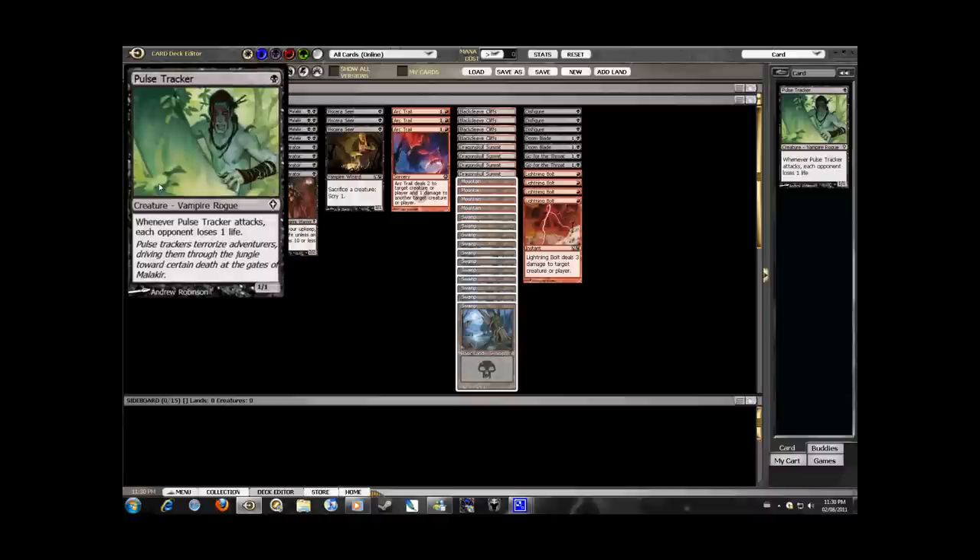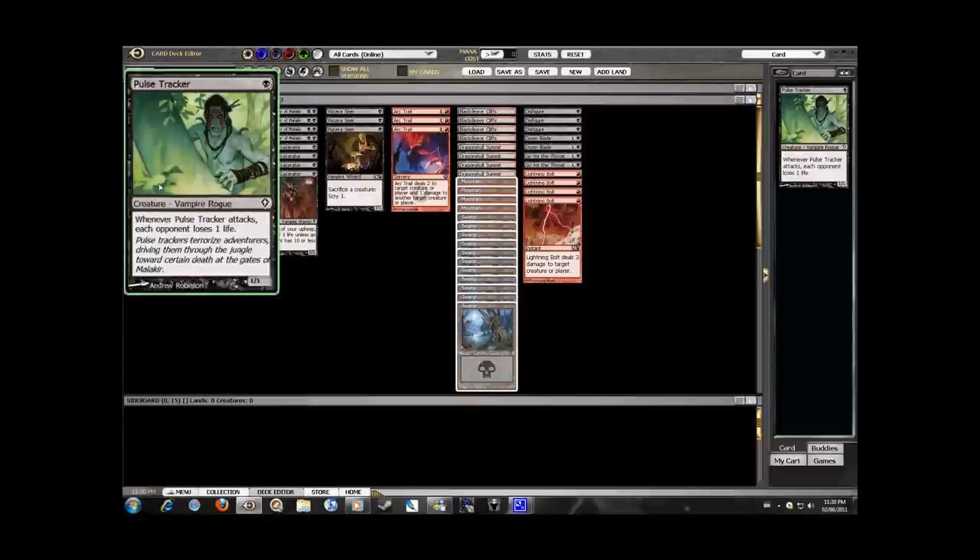The first creature here is the Pulse Tracker, and it's just great to get a 1/1 for 1 in an aggro deck like this one. Whenever he attacks, the opponent loses 1 life, and this really helps in the early game.